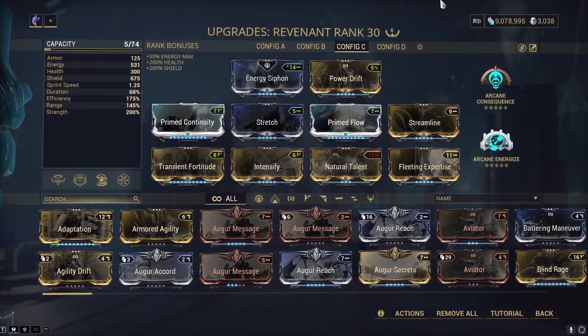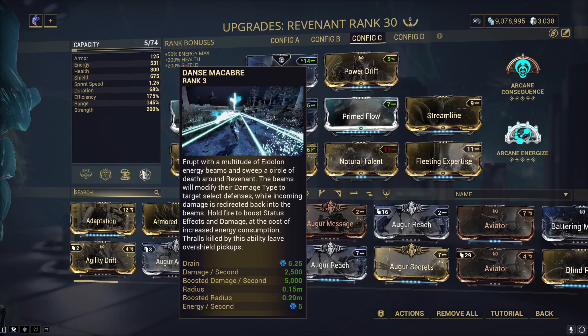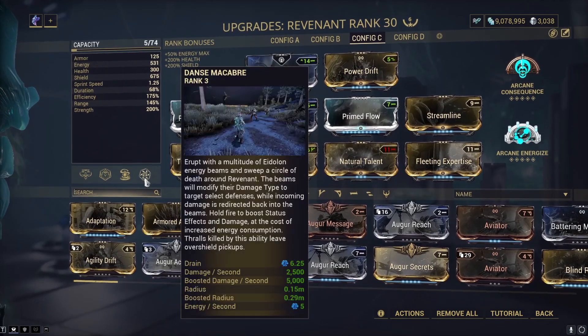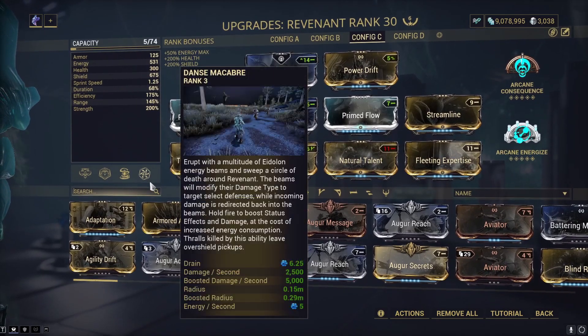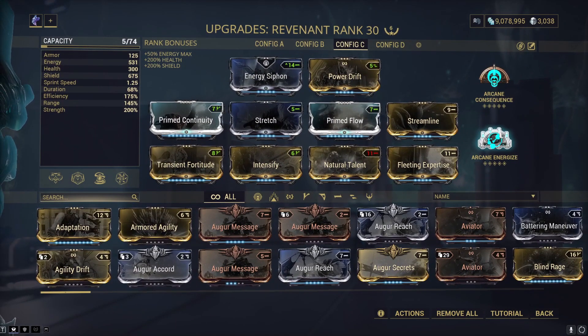This is the overall build — you want to not really worry about duration as much. Your efficiency is actually more important than your duration when it comes to the energy drain per second for your fourth ability. You need Arcane Energized for this to actually work.